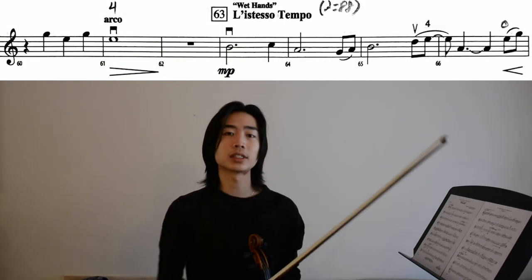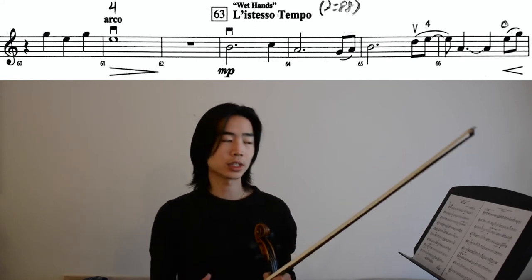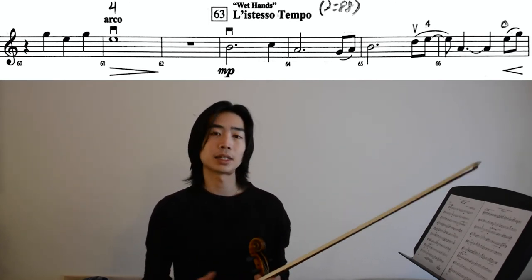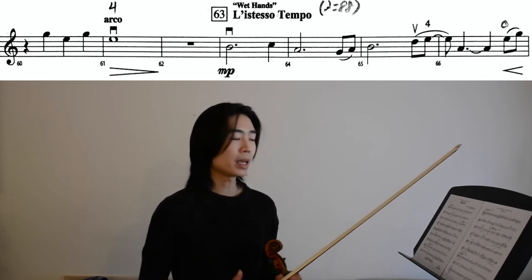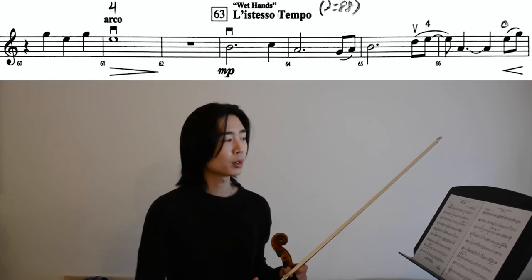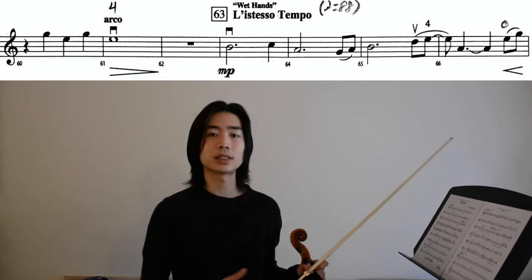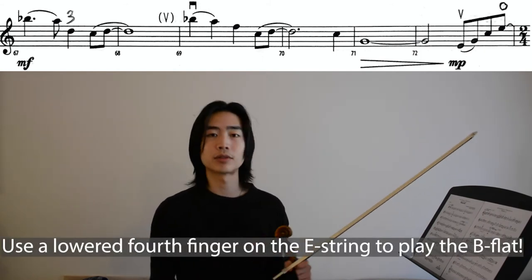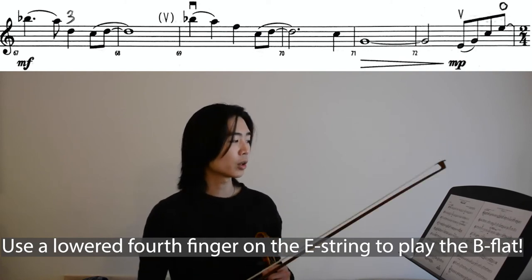Let's move on to measure 63. It says 'listesso tempo' is our section, and its quarter note equals 88 because listesso tempo means in Italian that it's the same exact tempo. It may be a new section with a new character, but the BPM stays the same throughout. To me, the most challenging part in this is the low 4 on the E string — we now have a B-flat that's very expressive. Feel free to vibrate if you're ready for that, and I would really encourage working on intonation in this passage.